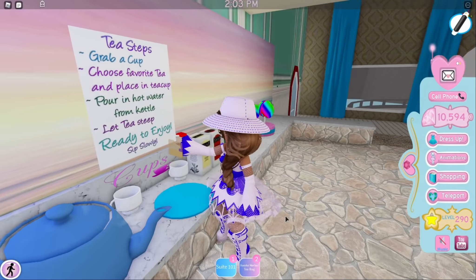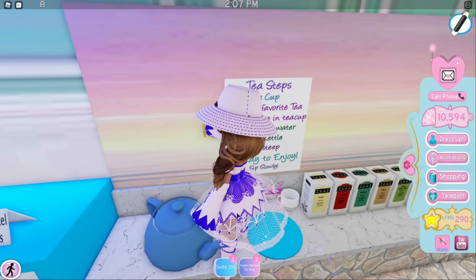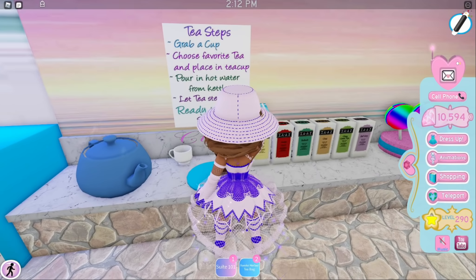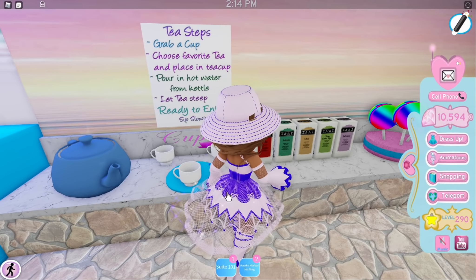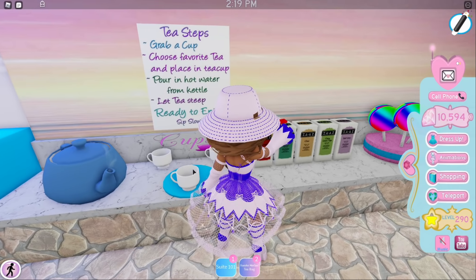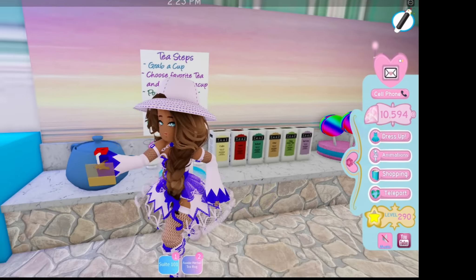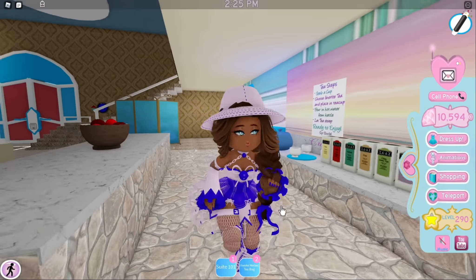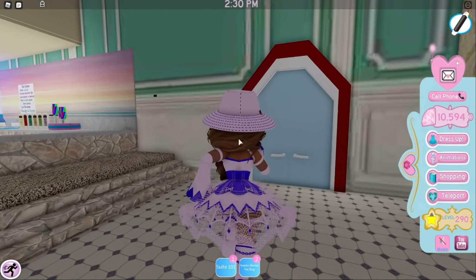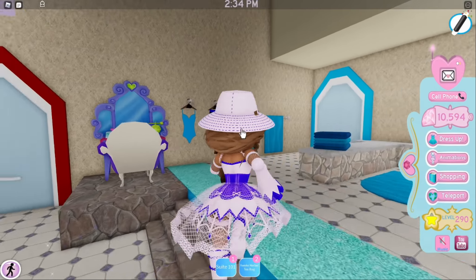Let's make tea - oh wait, herbal tea! How do you do this? Grab a teacup - I'm such an idiot - grab a teacup. Choose favorite tea, okay. Place in teacup - that's not working. We're just gonna ignore that. So yeah, this is the hotel - getaway resort, not hotel. Actually, is this a hotel? Yes it is. Okay, I'm just gonna shut up.